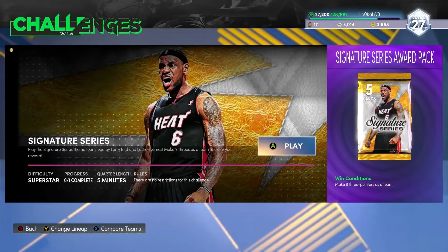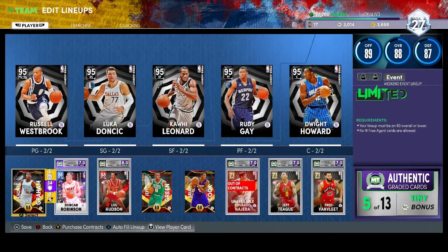Now let's look at the team that I'll be using for the challenge. I'll be using my free agent cards, since I feel they will match up better against the diamond players I'll be going up against. I'd recommend you guys do the same if you don't have any diamond player cards. I only had a couple, but my free agent cards are better since they are higher overall.